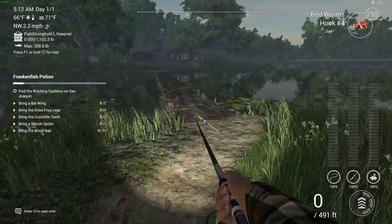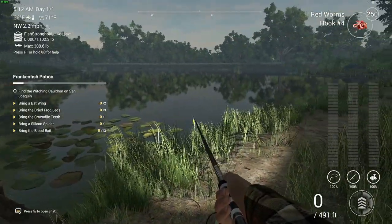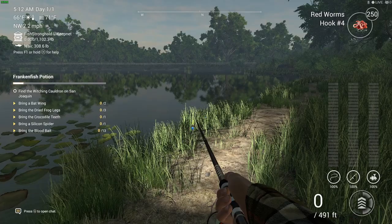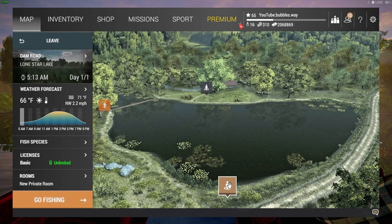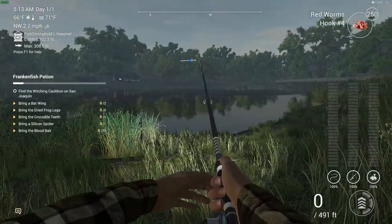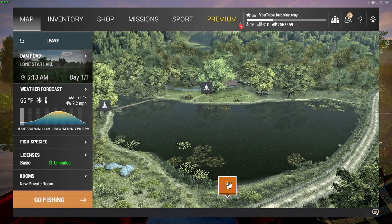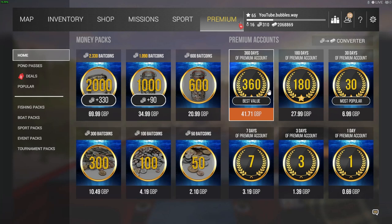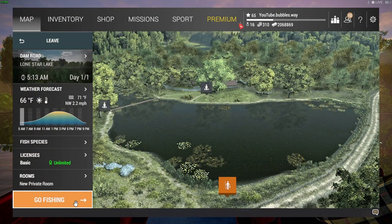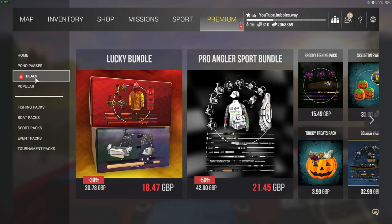I'm going to be using red worms, bread and honey, and semolina balls. Now, I'm not sponsored by Fishing Planet in any way — this is just my experience of playing the game for nearly five years. If you click on Premium in the menu you can buy it, and I definitely recommend that. Having Premium means every time you catch a fish you earn more cash and more XP. If you don't want to spend money on the game, you can play without spending anything — you don't have to.